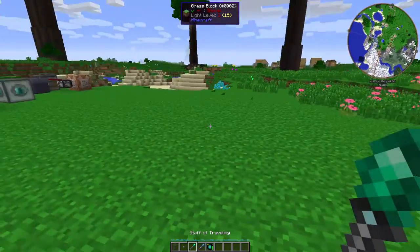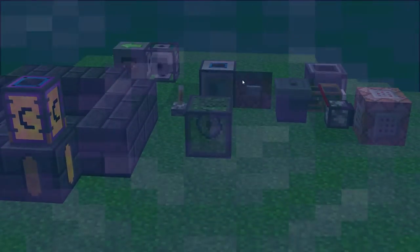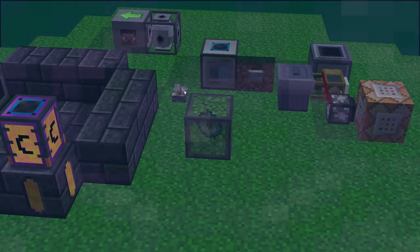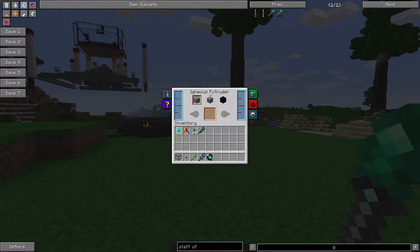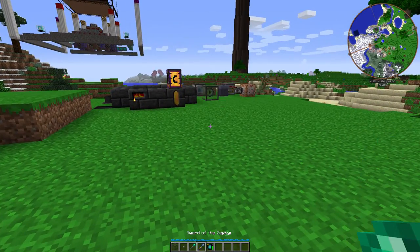So let's test it. Staff of Traveling — see? The Ender.io pops up. See, if I go over here, now I can see everything in that area. I can trigger buttons, flip levers, open inventories. Perfect. I like this thing. It's one of the coolest things ever, in my opinion.